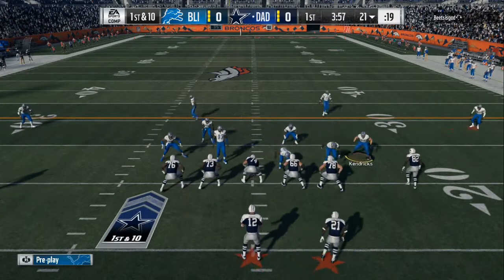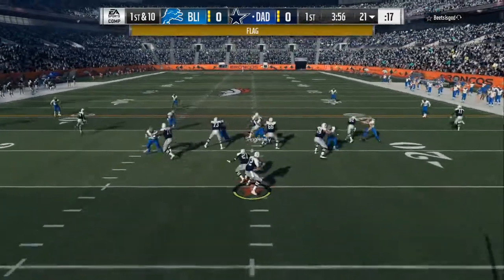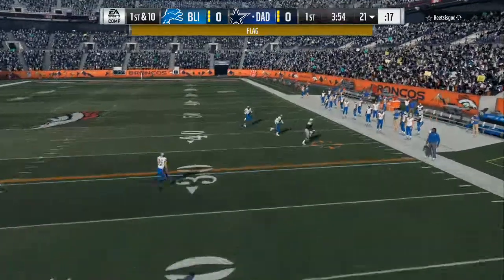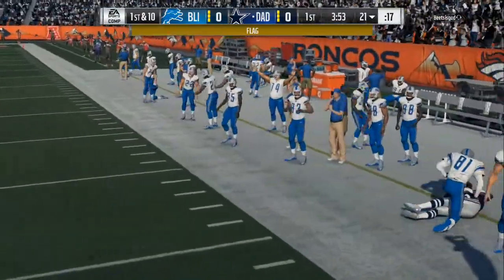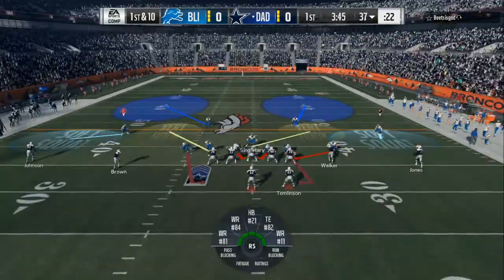What's up gamers? It's your boy Fat Dollars, bringing you some nice lockdown tips to be able to stop the cheese and stop people's go-to plays. Today we're gonna focus on the out route and the advantages to making quick adjustments on defense to shut down these bum-friendly plays. Because it's not about skill this year — it's about who knows the most exploits, who knows the most glitches. So I'ma help y'all even out the playing field.